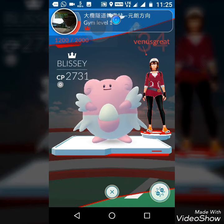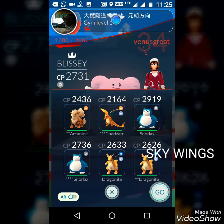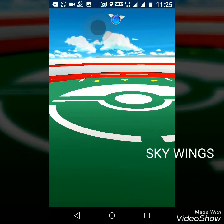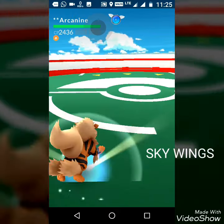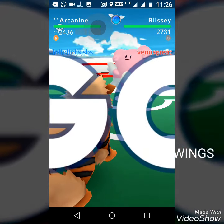Today I'll be teaching how to beat Blissey easily in Gen 2. For beating Blissey you need a fire Pokémon with as high CP as you can get, so that you can save your time. Fire Pokémon are the most effective on Blissey — I'm going to show you right now.